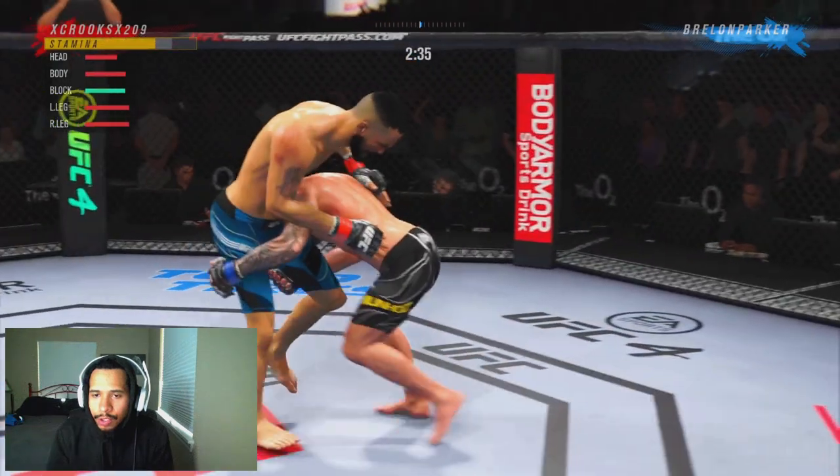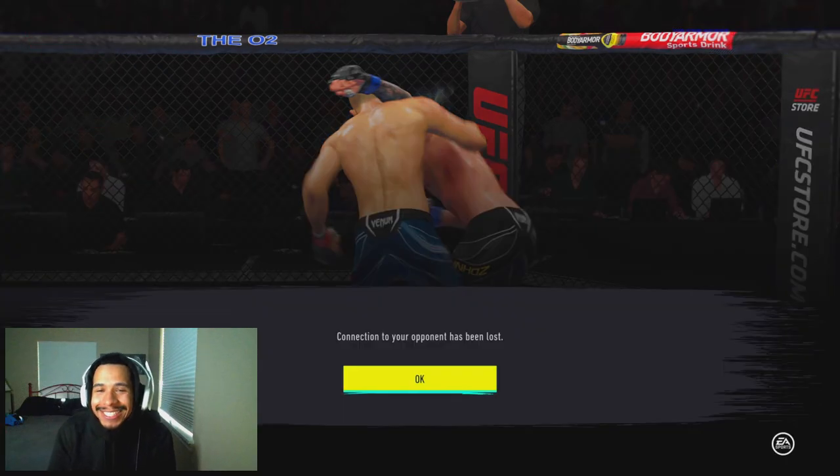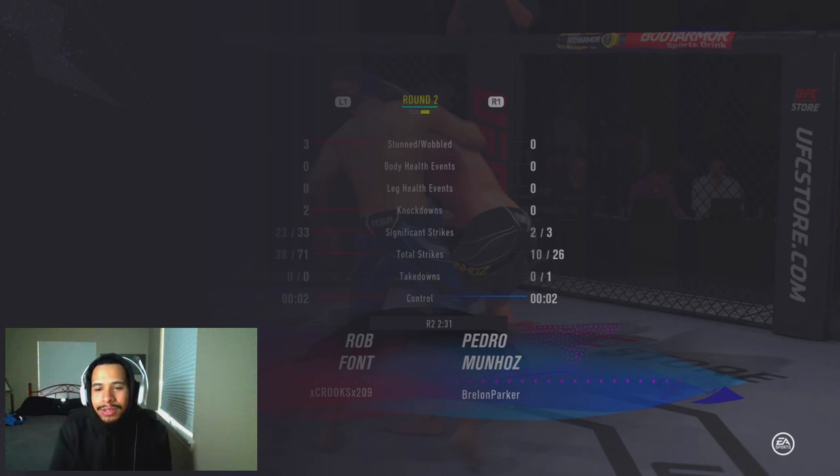Catching him with a good jab lead hook, utilizing the range of Rob Font. He shoots for a takedown but we're on that denial. And we get a rage quit — for the second video in a row we get a rage quit with Rob Font. That guy knew what was coming; he knew he wasn't going to be able to stop those combos so he just quit out. That's the last fight for you guys on the video. If you guys did enjoy this, make sure to slap that subscribe button and like button. If we get 20 likes I might do a Cheeto Vera calf kick video next. Until the next video guys, take it easy, be safe, enjoy the rest of your day.